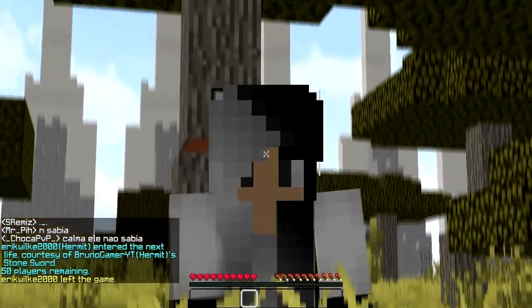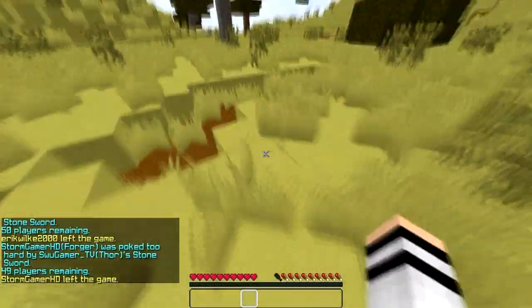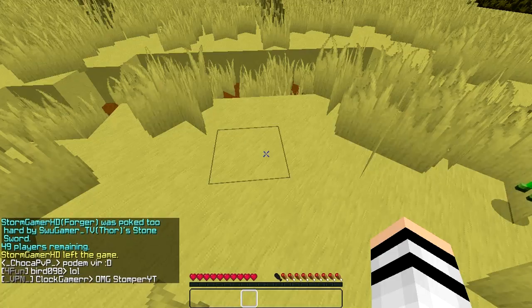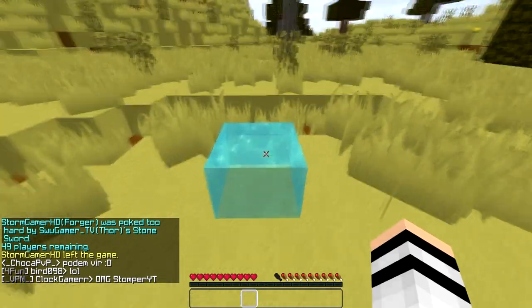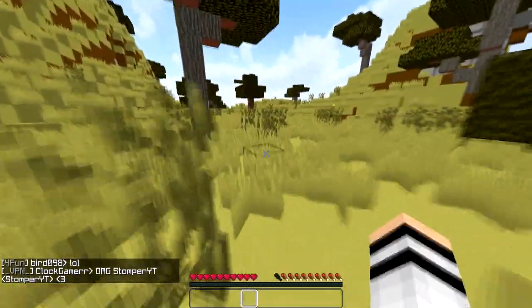What is up guys, it's Matt here and today I'll be doing a kit review on the kit Jollyfish. What it does is basically place a temporary block — well, not really a block, but water. That's how it looks, and it just disappears after four or five seconds.